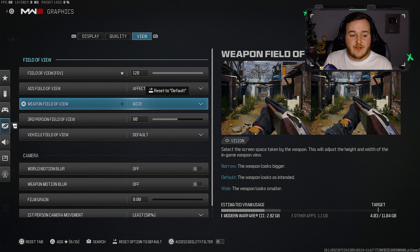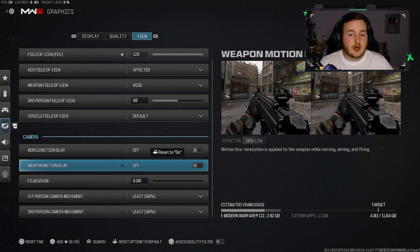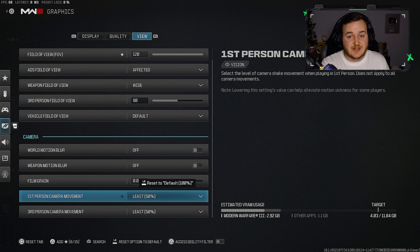Set weapon field of view to wide, which makes the weapon look smaller on screen, again reducing visual recoil and helping you in gunfights. For camera settings, turn both world motion blur and weapon motion blur off — you want a crisp, clear image. Turn film grain all the way down as well. The only other change here is first person camera movement.